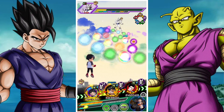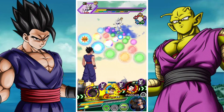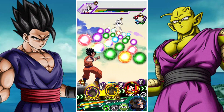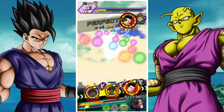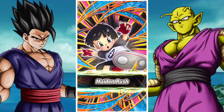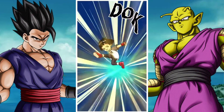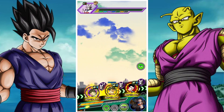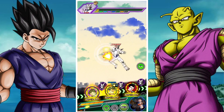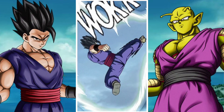The big thing with Omega Shenron is his first phase can be quite irritating. He can seal your units, he can lock your units in place — he just does quite a lot of irritating things. His second phase is strength, which would be a great way to test how good Gohan is. Then his final phase is where he launches a mega huge attack every two turns — you either have to beat him in two turns or you have to have a unit that can absorb his damage.